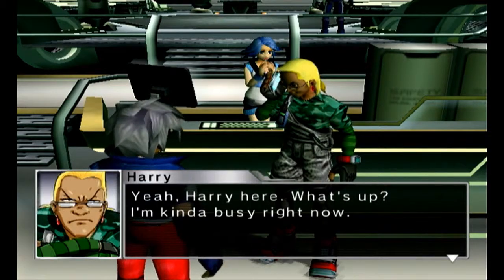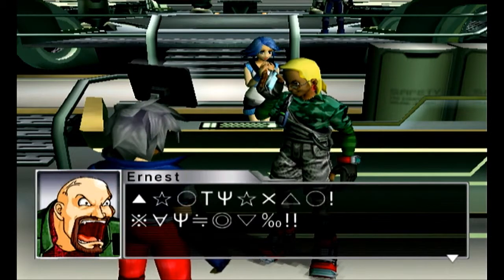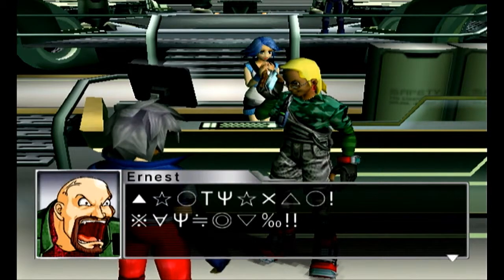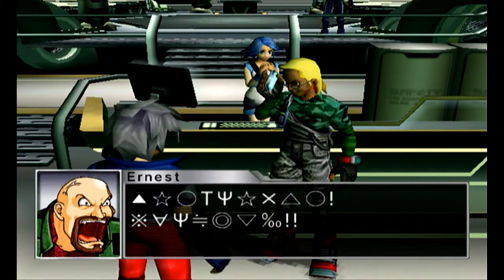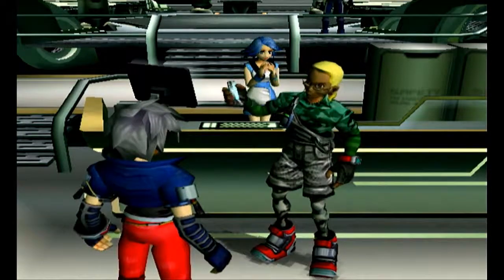Yeah Harry! What's up, I'm kinda busy right now! It's random letters — I was not expecting that! Triangle star, circle T, star X, triangle circle, exclamation point, upside down A's, equal sign combined with division, double circle, upside down triangle, percentage sign, small zero, double exclamation point! Do you have to use language like that, chief? I got it — I think he was swearing at him, but that was funnier to say as the letters!